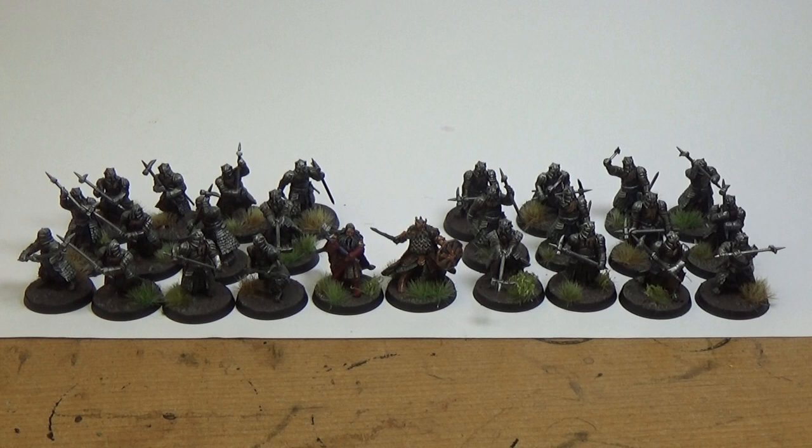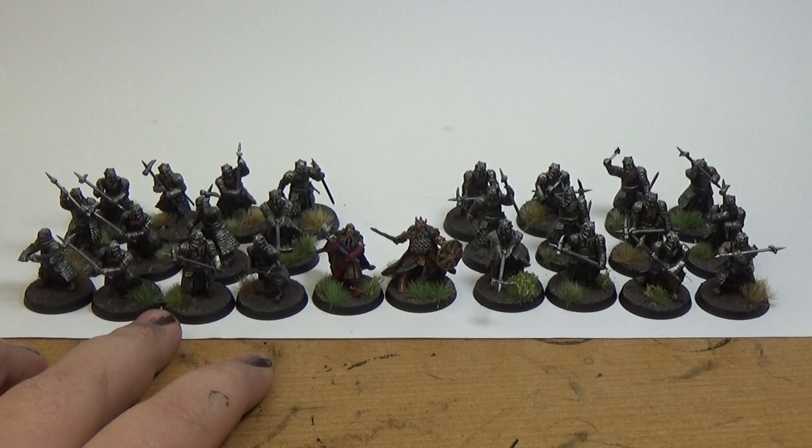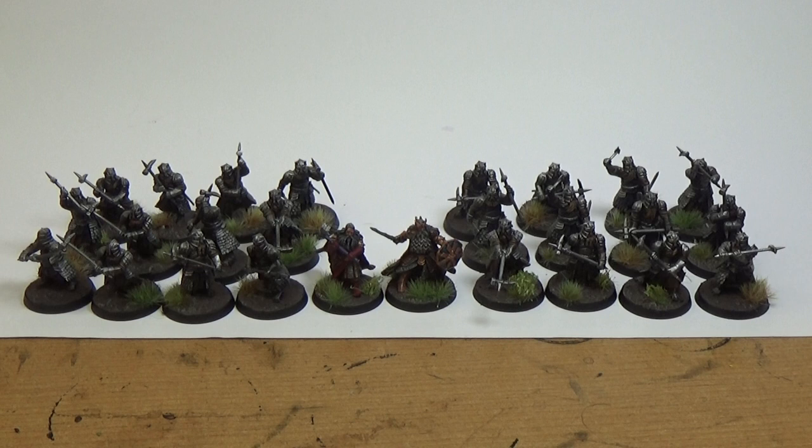So this is Thror and Thrain of Erebor and then 24 Grimhammers. There's a unit of 12 just there, three ranks of four, and then the same on the other side. So 24 guys — Thror and Thrain. This makes a 500 point army, which is pretty cool. And again, relatively low model count with the Dwarves.